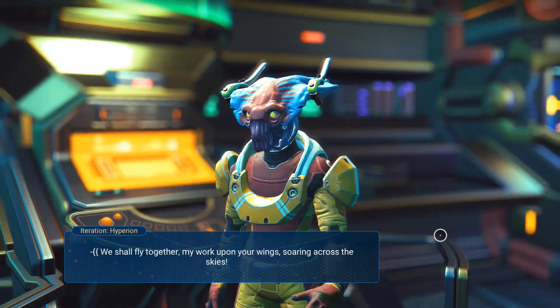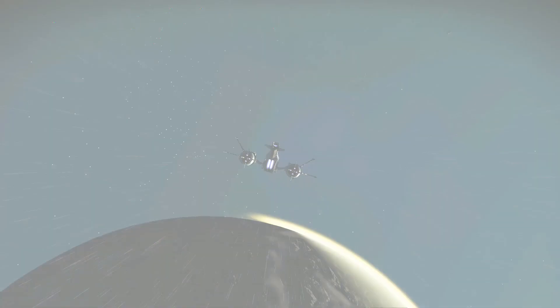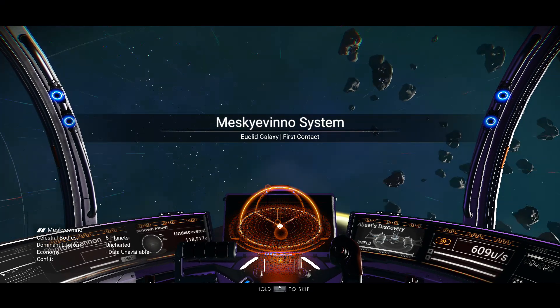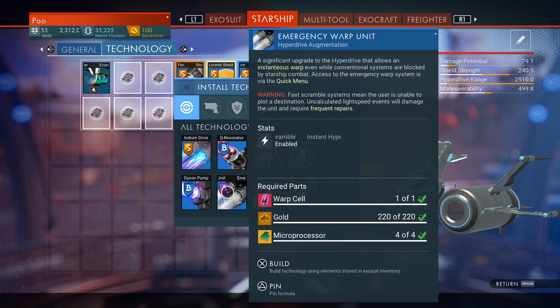There are also three new technology modules for starships available for unlocking in the anomaly. The emergency warp unit enables you to fast warp to another system when in danger. You cannot choose a system and the unit may take damage and need repairs when used. It costs 240 nanites to unlock and one warp cell, 220 gold, and four microprocessors to build.